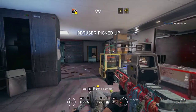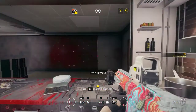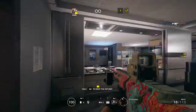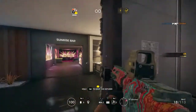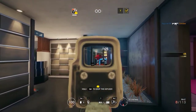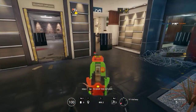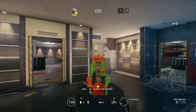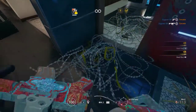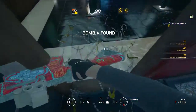Defuser acquired. Move to bomb location and defuse the device. Let's go. A bomb has been located. Move to its location and plant a defuser.